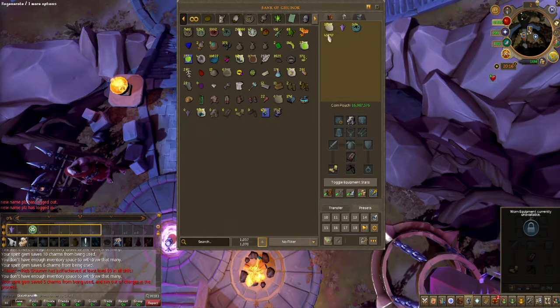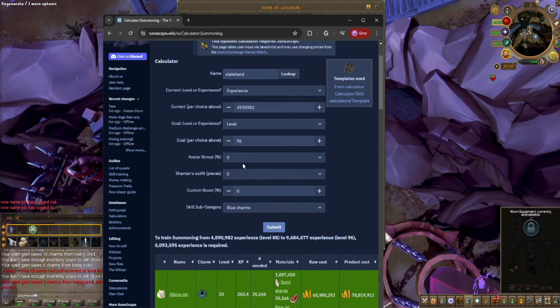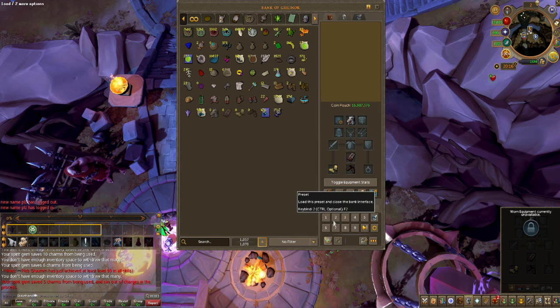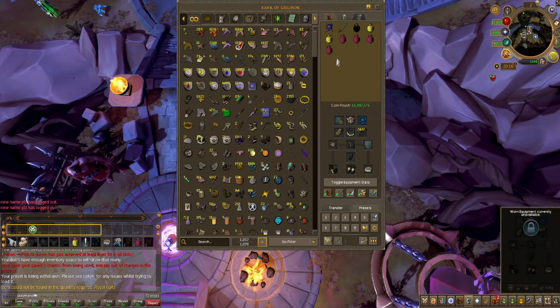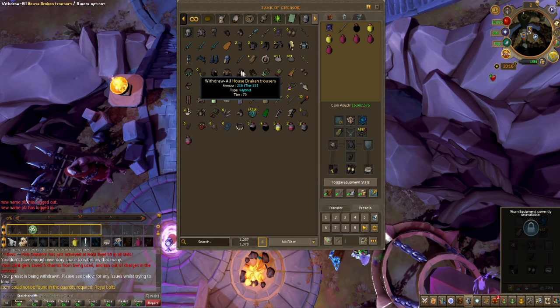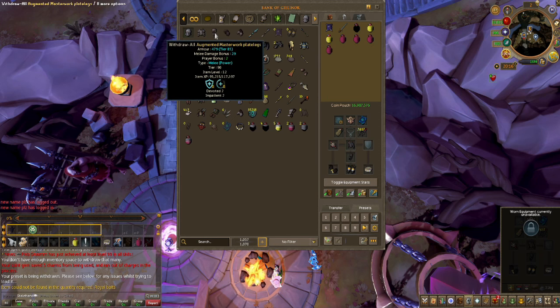I was realizing when I filled out the calculator, I left it from when I was doing my main, so I left all the XP stuff up. I need a lot more charms. I'm going to take a break and switch back to AFKing Arch Glacor, which should help me get what I need. I'm going to switch to ranged again — I need to get that level up. I think I can siphon a lot of my gear, so I'll do that as well.